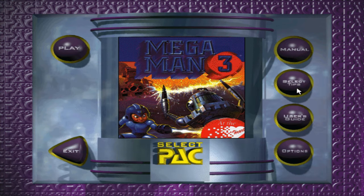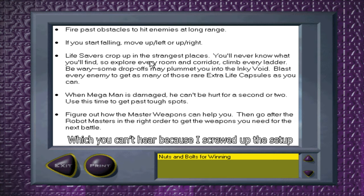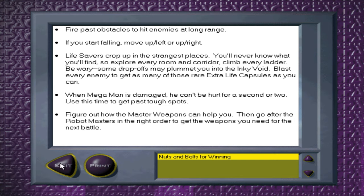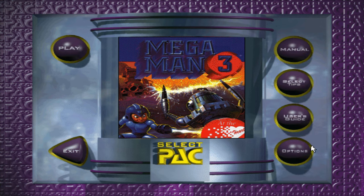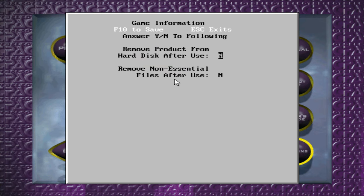There are options including printer setup in case you want to print the manuals, and preferences. F10 to save, Escape to exit. Apparently the game installs itself on the hard disk, but you still need the CD-ROM in order to run the game. You can also remove the product. This is why you need a hard disk.